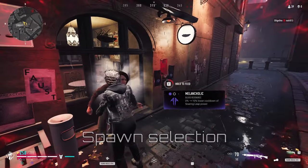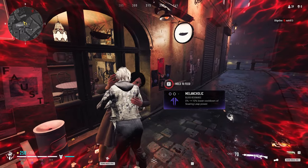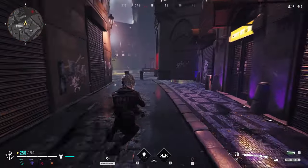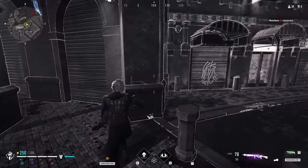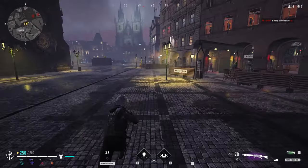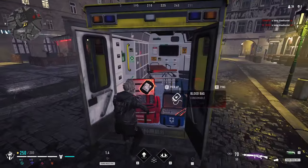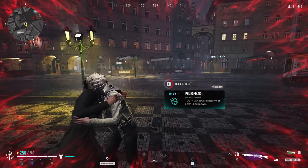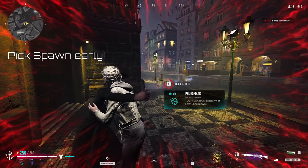Unlike other battle royales, there is no jumping from a ship to land. Instead, you select the desired spot on the map and the game will allocate the nearest available spawn location to it. You will see a preview of where enemies want to spawn near you, and a full spawn map will be revealed once the timer has finished. You can change your mind as many times as you want during the countdown, but I would advise picking a location quickly to secure your favourite spot.